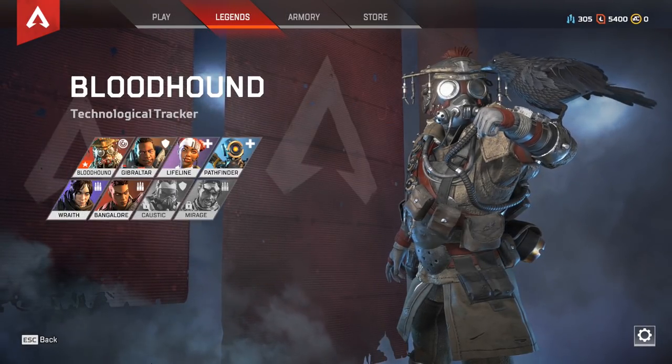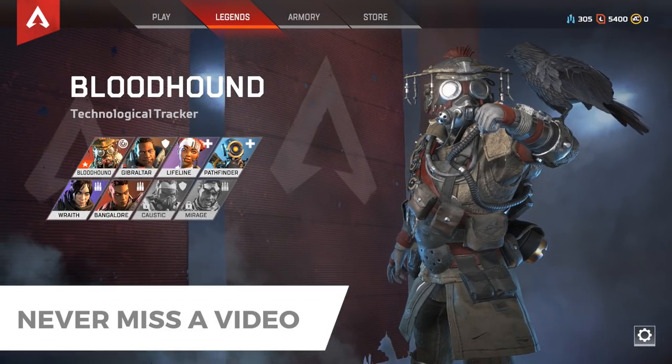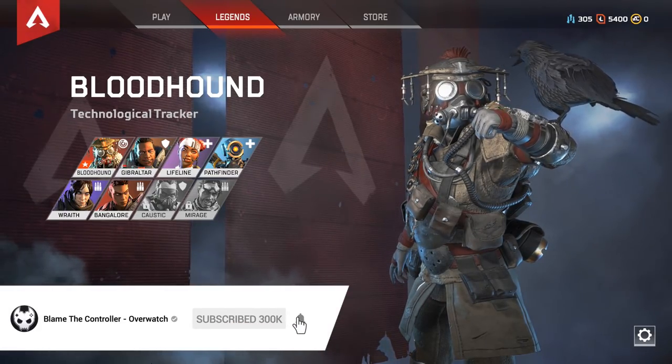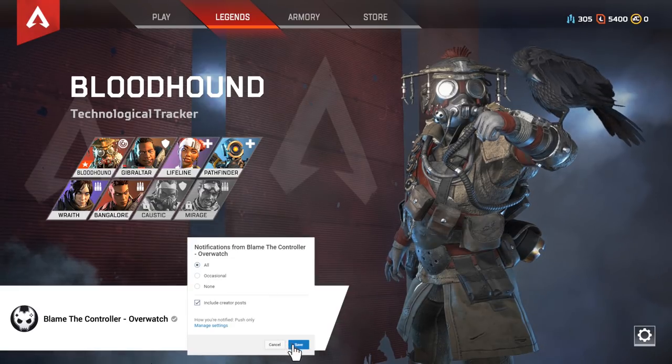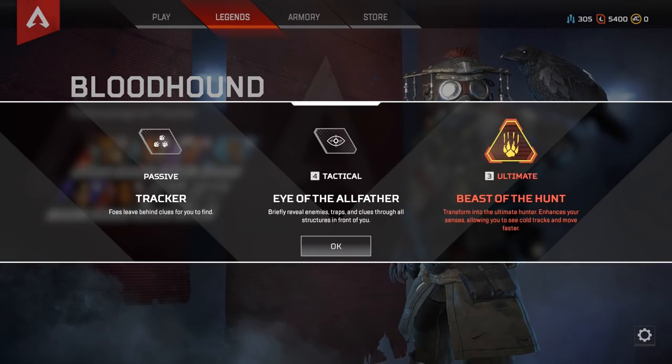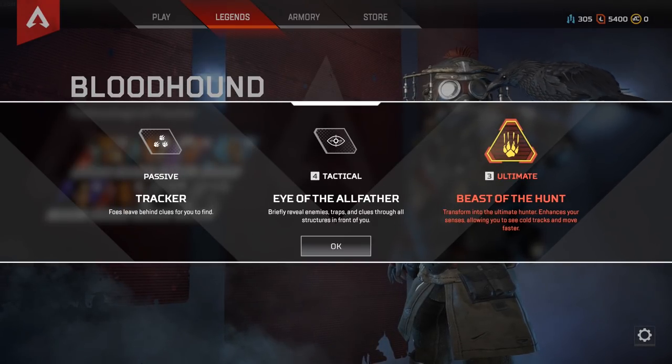Let's take a quick look at the different characters, which are known as Legends. Every team can only have one of each Legend and there's no perfect composition. However, some of the characters do have nice synergies that work with each other. Now every character has a passive, a tactical, and an ultimate ability.